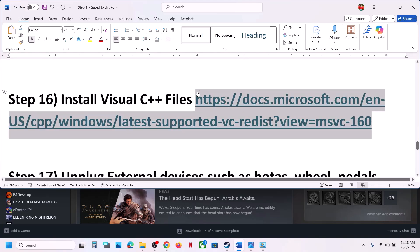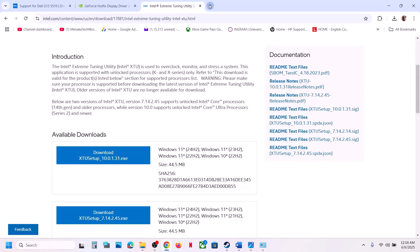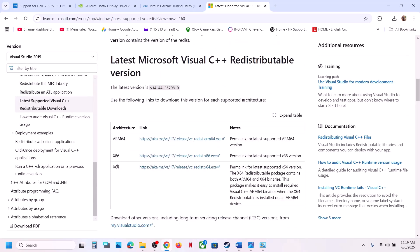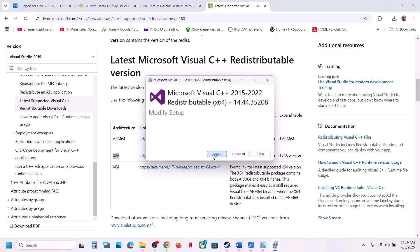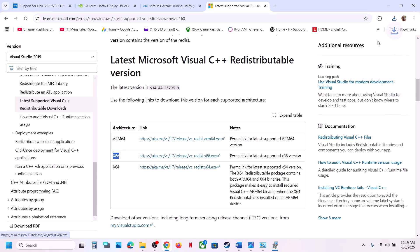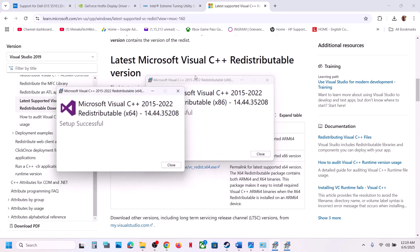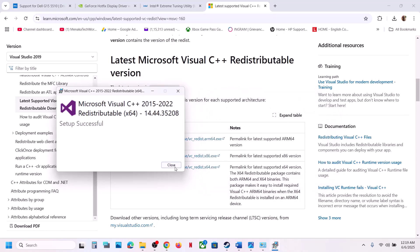The next step is to install Visual C++ redistributables. The link is provided in the video description — open it in a browser and it will take you to the Microsoft website. Scroll down and download both the x86 and x64 files. Run both exe files; if you see a Repair option, click Repair; if you see Install, click Install. Let the installation complete, then restart your computer and launch the game.